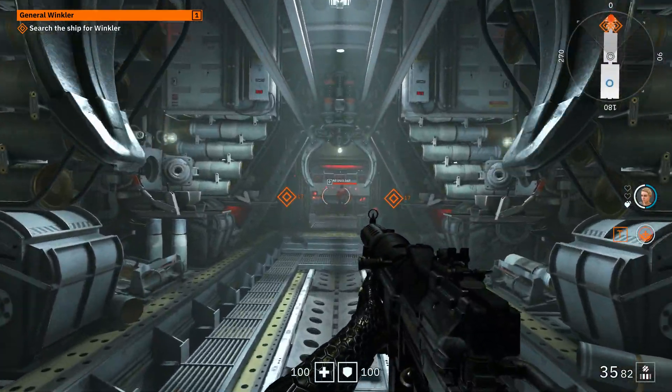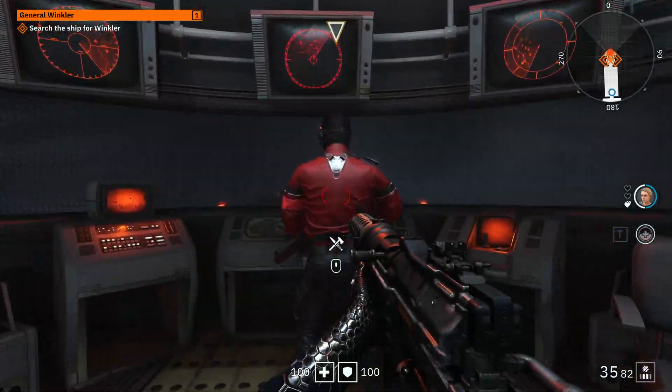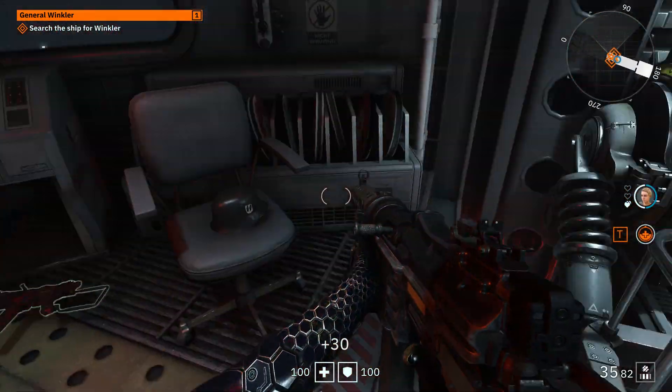Welcome back to WCCF Tech TV everyone. It's Keith once again and today we're going to be digging into Wolfenstein Youngblood, which was published by Bethesda but developed by Machine Gun Games and Arkane Studios.